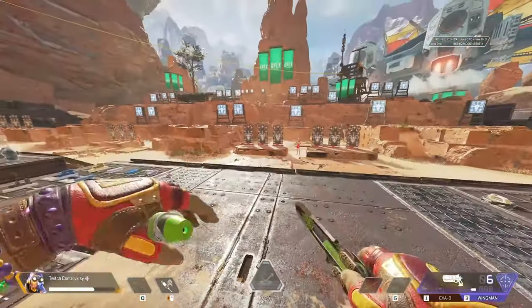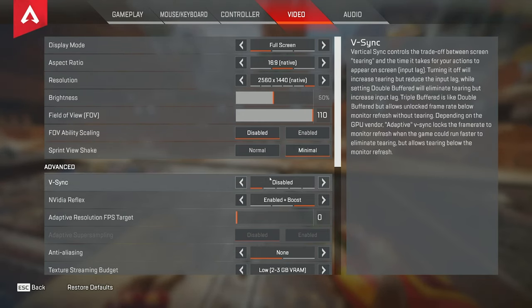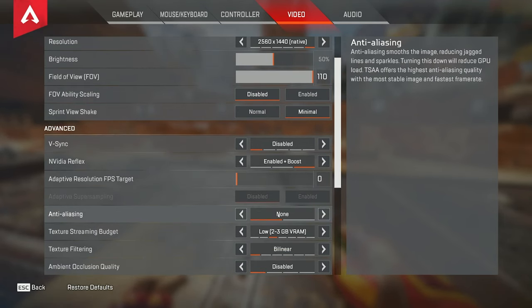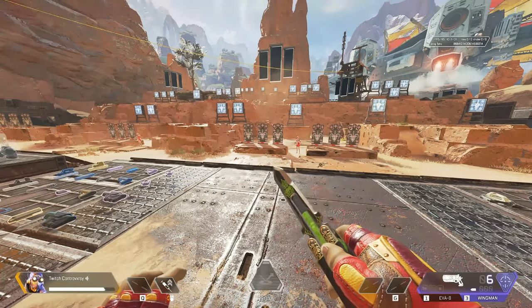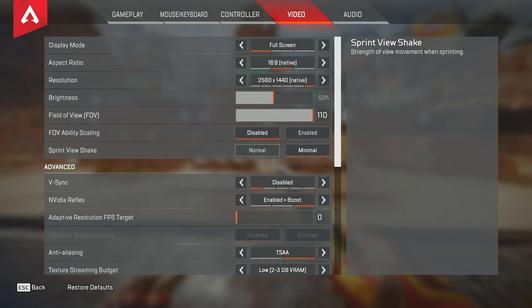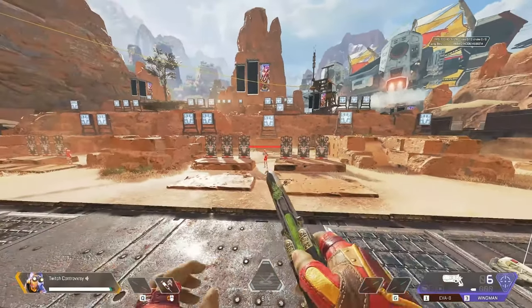For sprint shake you want this set to minimal. V-Sync you want disabled. NVIDIA Reflex you want set to enabled plus boost. Anti-aliasing I have off — some people like to have it on, but basically it just smooths out your game and for me it feels like the game is smudged. So I have it turned off; I feel like I can distinguish targets a lot better.